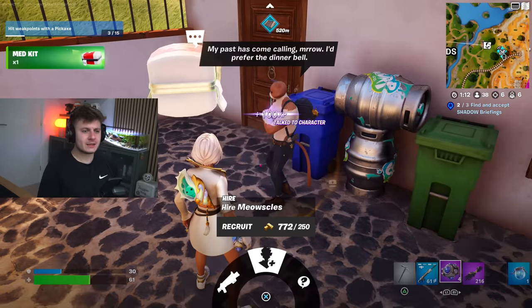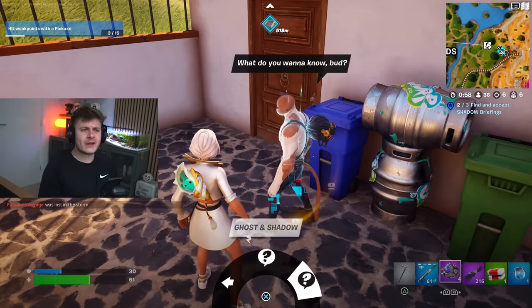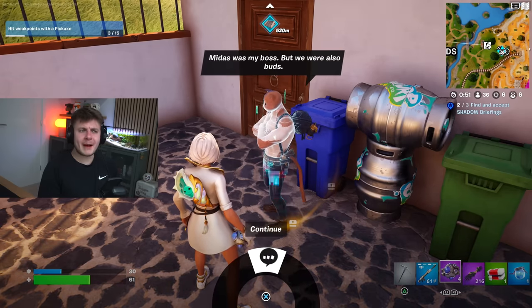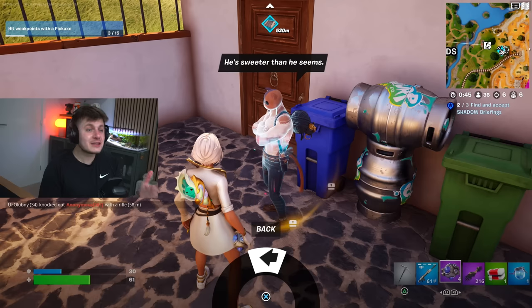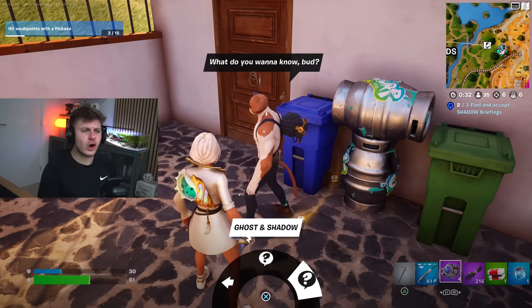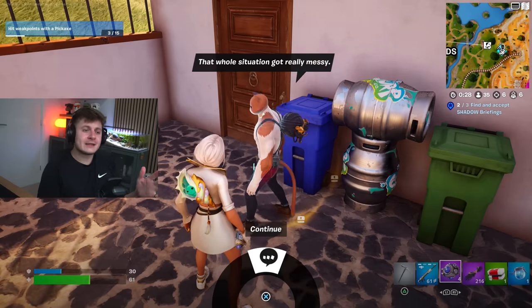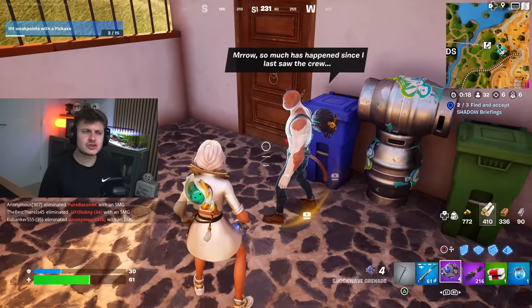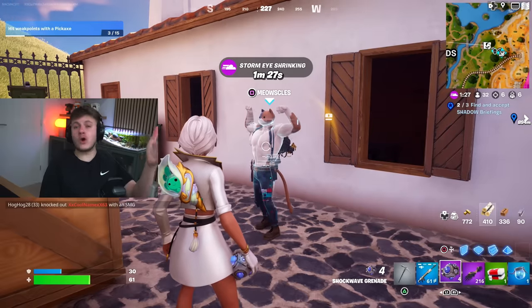Meowsicles is here — let's speak to him. We've even got the Chapter 2 Season 2 agents on the island right now, so you can talk to him about Midas. He was his boss. He's sweeter than he seems. Could Midas actually be a good guy? Obviously we saw the posters on the yacht about Shadow. You can talk to Meowsicles about Shadow as well. 'That whole situation got really messy. When you start picking sides, everything falls apart.' Interesting. Meowsicles is here and it seems like he's got all the info.